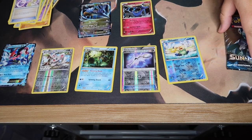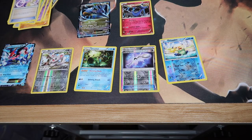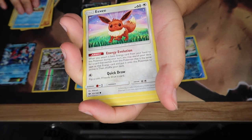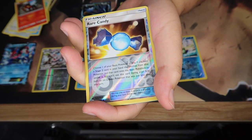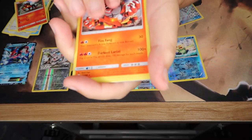Gotta speed this up — the battery light is on so I've probably got less than five minutes. Sun and Moon real quick and that'll be it for this video. We got Poliwag, Eevee, Stufful, Litten, reverse hollow, rare energy. And our rare is... some Incineroar or whatever.